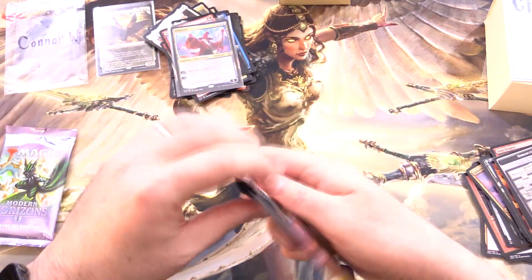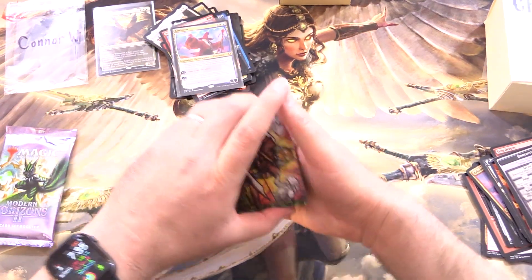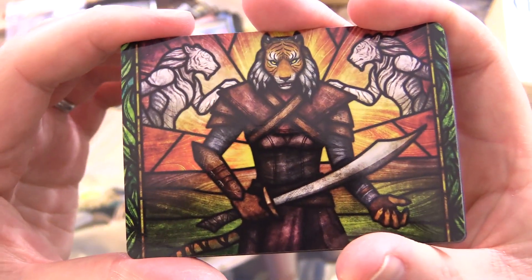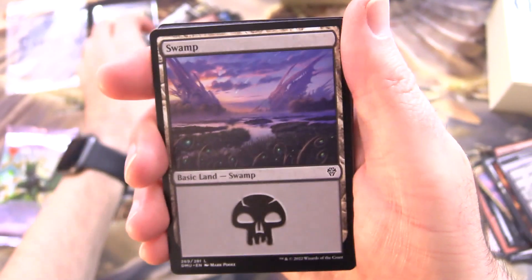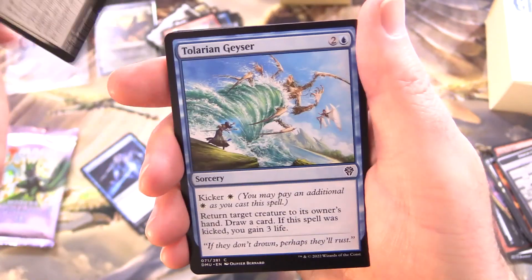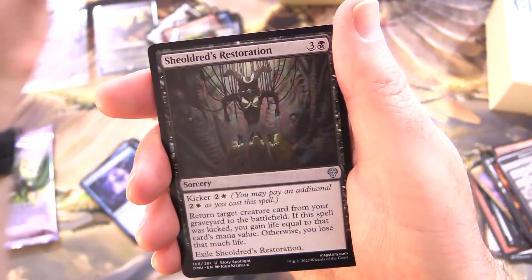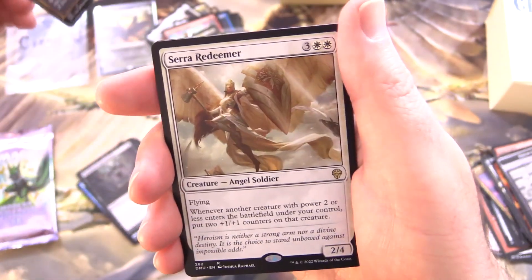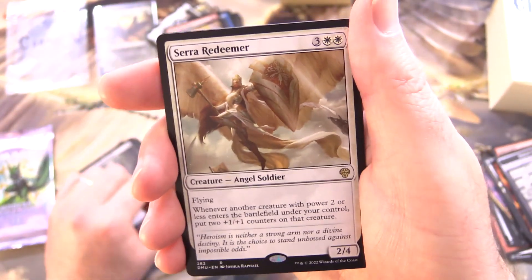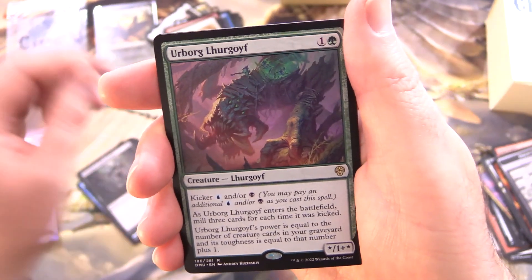On to Dominaria United. Let's see a Liliana. We have Tsar Ogenon Scion of Efevre, Stained Glass Art, followed by a Swamp. Phyrexian Vivisector, Essence Scatter, Charismatic Vanguard, Tolarian Geyser, Rona's Vortex, Rona, Sheldred's Faithful, another Legendary — Sheldred's Restoration, Lagomoss, Hand of Hatred, Serra Redeemer — nice, got an Angel for you. Urborg Lurgoyf, the cousin to the Tarmogoyf, another rare, Foil Fires of Victory, and a Cat Warrior — let's throw him in as well.